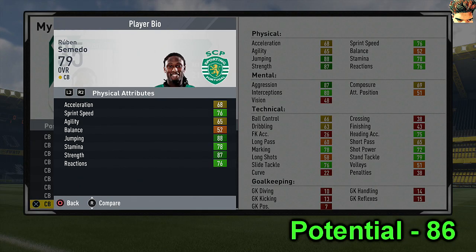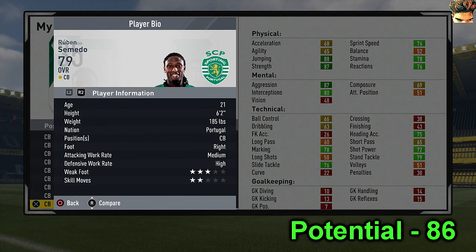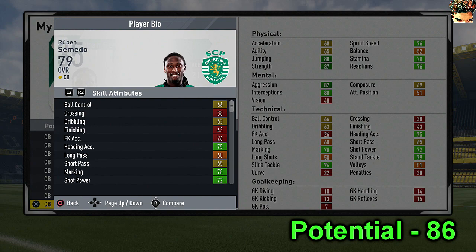Next up we have Ruben Semedo of Sporting. He hasn't got the best passing stats compared to the ones we just covered - 60 long pass, 64 short passing - but I had to include him because he's actually a great centre-back overall. Look at his jumping and strength, that's insane. Interestingly he's also got the Flair trait, which I haven't seen on a centre-back. 87 aggression - he's basically going to choke slam the opponents.